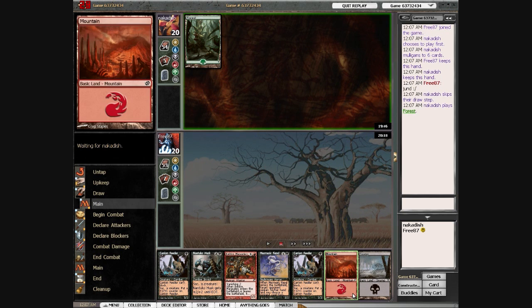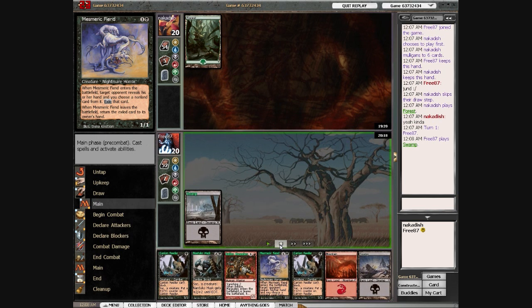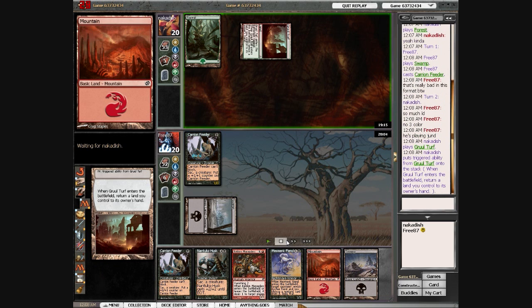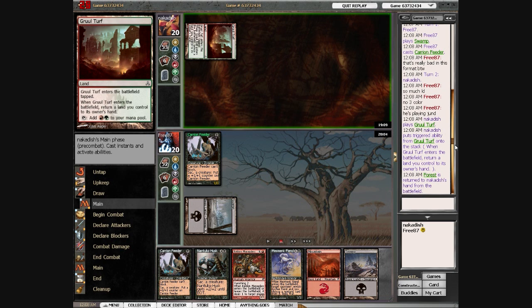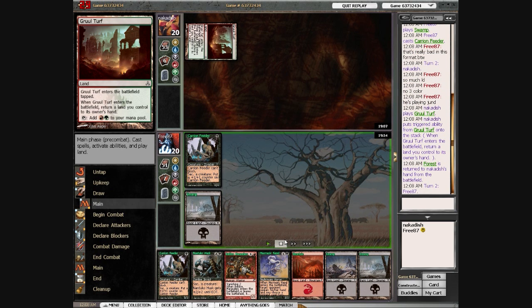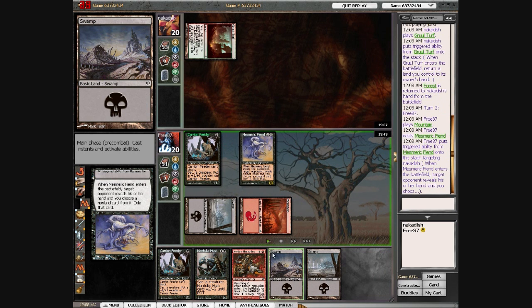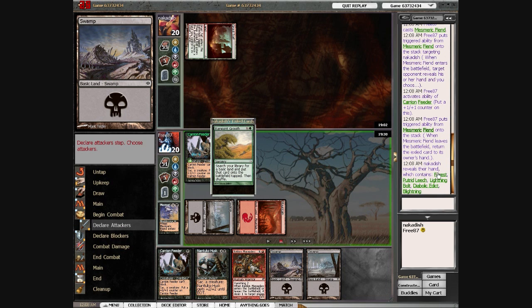This is also quite a strong hand. I'm going to go Carrion Feeder into Mesmeric Fiend. He's playing Jund. He had to mull again down to six, just because of mana issues. I go ahead and cast Mesmeric Fiend here, making Carrion Feeder a two plus two, and then I check out his hand.